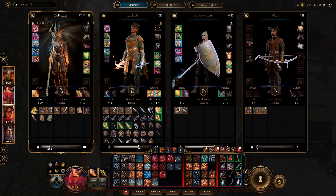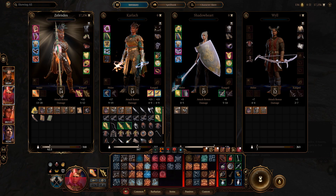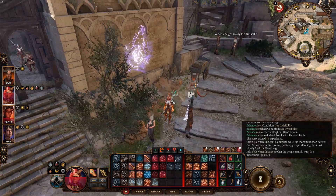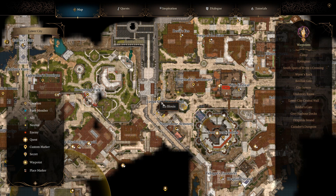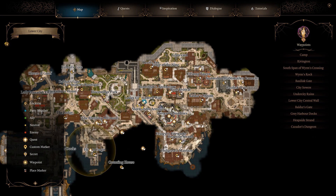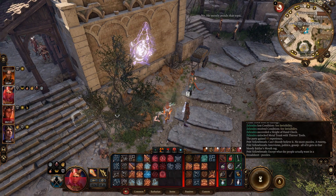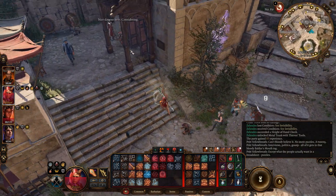I'll show you what it looks like without hidden and where to find it. We are at the Lower City Central Wall in Act 3. Go west of Basilisk Gate and follow that area all the way over into the Lower City.